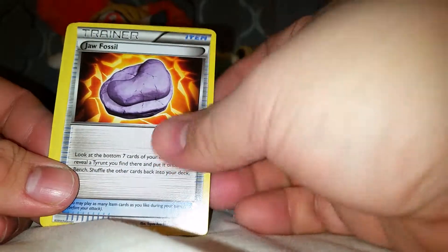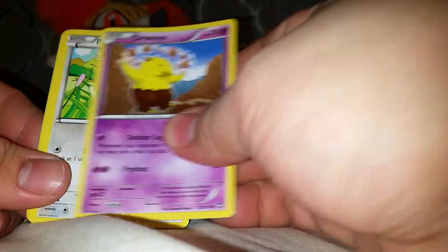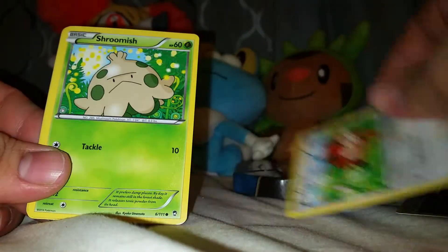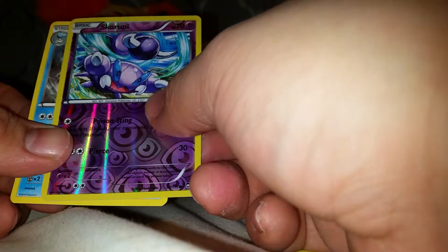Last pack. Code card. We got a Dedane, Men's Shell, Jaw Fossil, Noibat, Drowsy, Patrat, Shroomish, Clefairy. We got a Scroipy, which is a Common. And the rare is a Beartick Non-Holo.